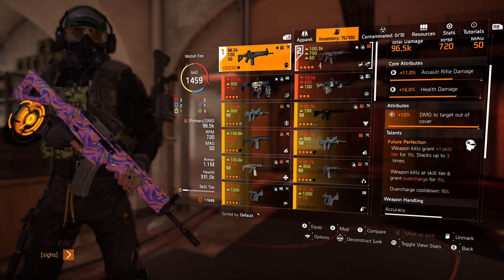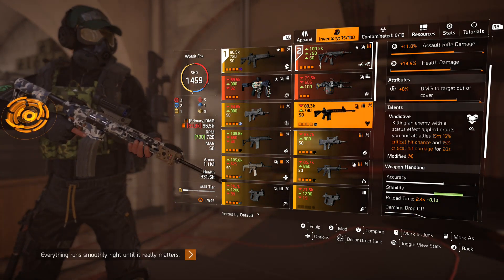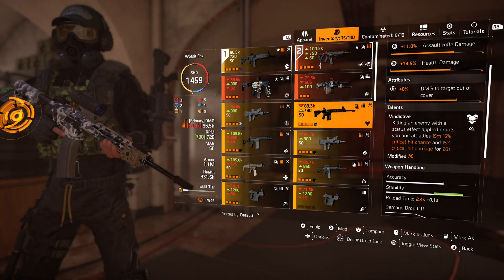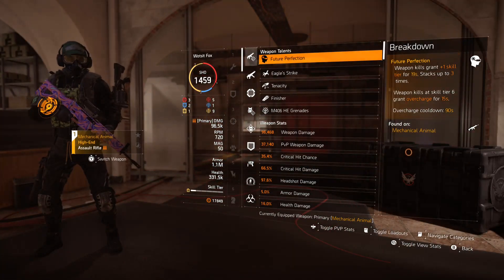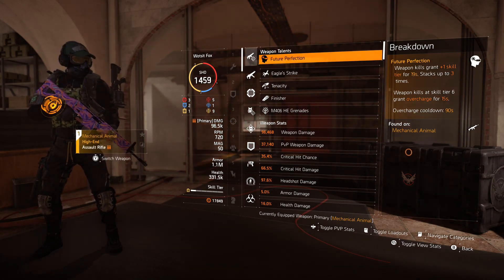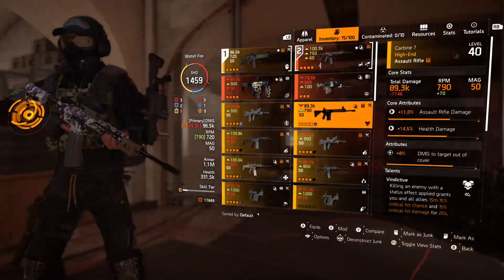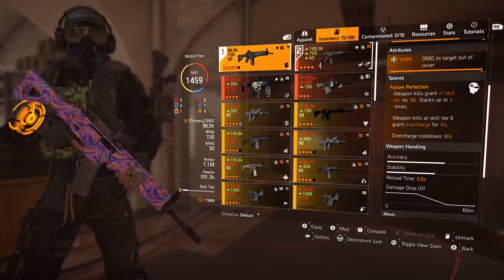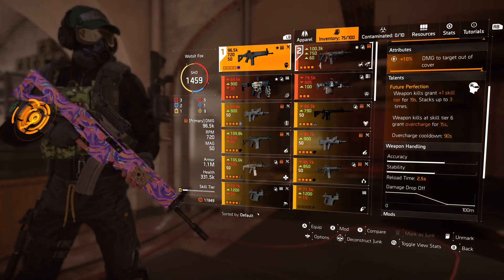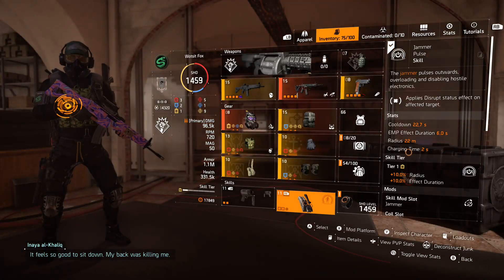This role was too good to give up - 10% damage to targets out of cover and obviously Future Perfect, which is the talent of choice here. Another really good talent of choice is Vindictive, because when you kill an enemy with a status effect applied - which in theory should be all of your kills - you are buffing yourself and your team with crit chance and damage within 15 metres. I'm at 35% crit chance, that would shoot straight up to 50. If somebody was running Coyote, that's 60% straight off the bat, going up to 80-90%. Future Perfect is fantastic though: weapon kills grant +1 skill tier for 19 seconds, stacking up to 3 times, which buffs all of my skills.